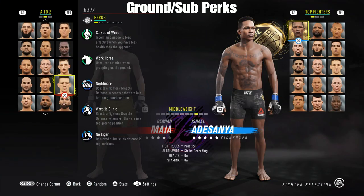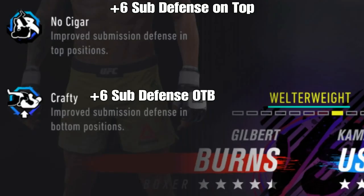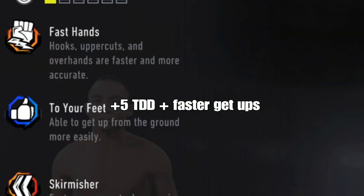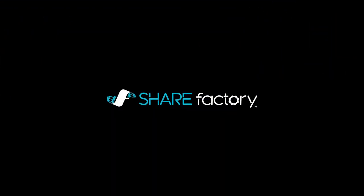Now for the ground, submission, and grappling perks: Nightmare is plus three off the back. Wrestle clinic is plus three onto your top game, which helps with denials. No cigar and crafty together are basically plus six to your sub defense. Slam boost is 75% extra power on takedown damage. Like glue is plus six clinch control. To your feet is plus five to your takedown defense and faster get-ups. And slippery basically helps you with denials in the clinch. That's all the perks — like, share, and comment. Mario 17, I'm out.